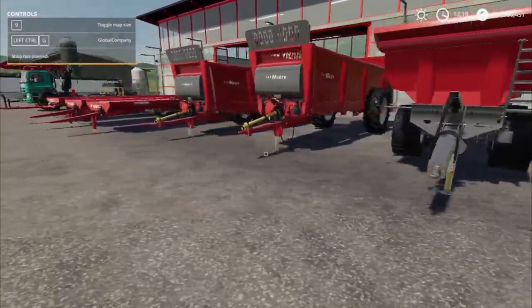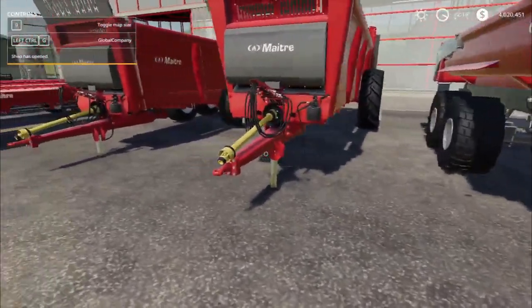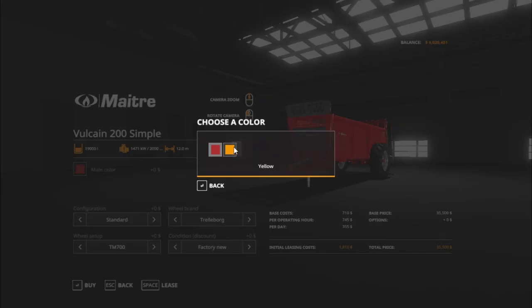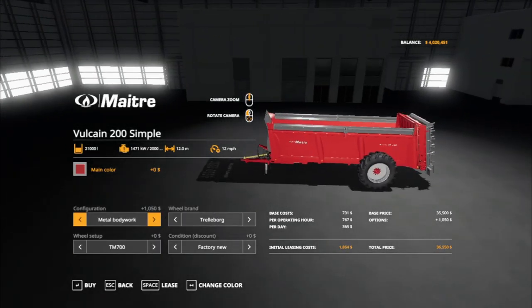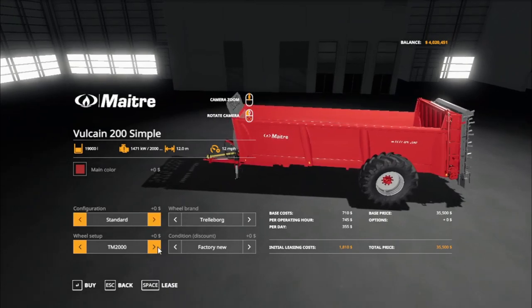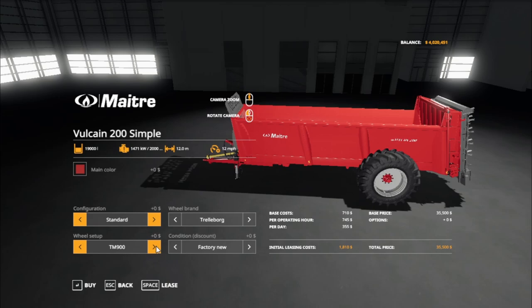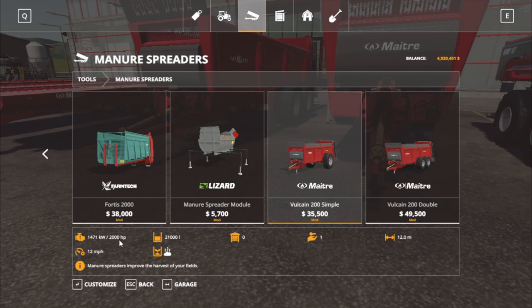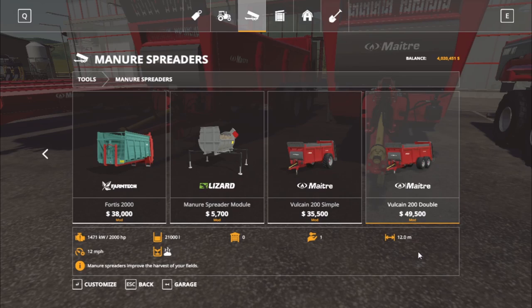PC only mod — the manure spreaders by the same brand, Matter manure spreaders. We got a single axle and a double axle. Find these under tools, manure spreaders. Here is the rubber brand following 200 Simple and the 200 Double. For the simple version, you get a choice between red and yellow. Configuration includes standard, wood body, and metal body. Under wheels we got Trelleborg Michelin Midas, and the TM series: TM 700, TM 2000, TM 2000 reverse, TM 3000, TM 3000 reverse, TM 900, TM 900 reverse, TM 800, TM 800 reverse. It's a 12-meter working width, requires 2,000 horsepower, holds 21,000 liters of manure.